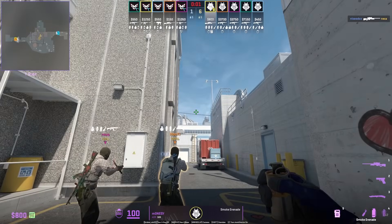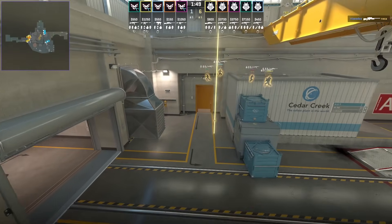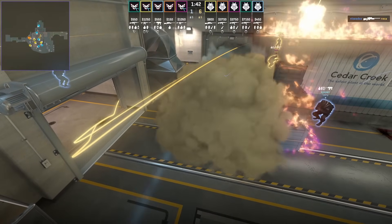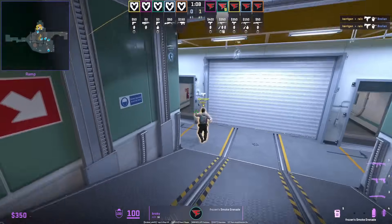One meta smoke that pro teams are using recently is the nuke instant door lurk smoke. The smoke lands and blooms before the T's can even come outdoors, giving them full cover to sneak down vent or even pop through and rush upward through that smoke. FaZe have been using this smoke a lot.